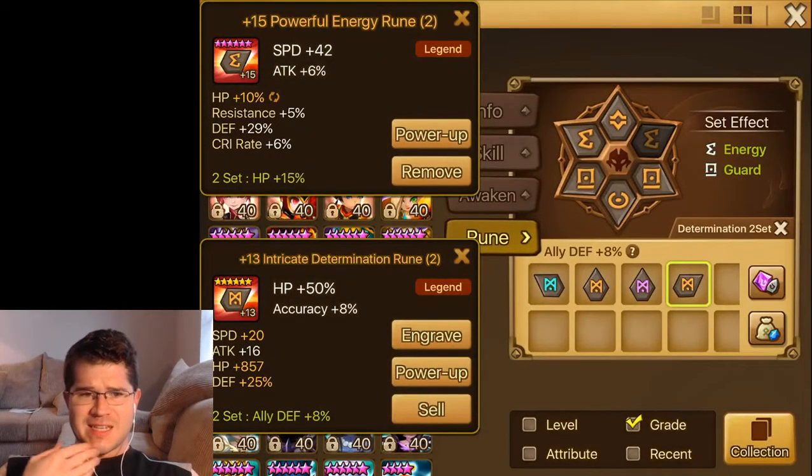So that's kind of what I'm thinking for that rune, but that was the rune drop of the week. Had it been on a set that's a little more relevant than Determination, it would have been an amazing rune — say on Violent, Despair, Swift, or something like that. Even Swift HP slot 2, I think, has a use.